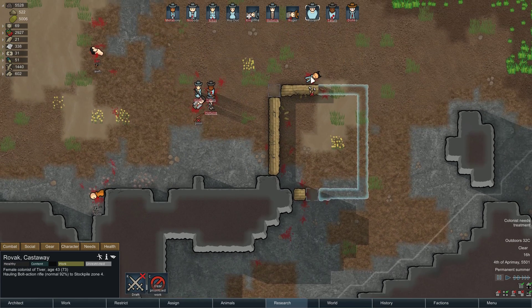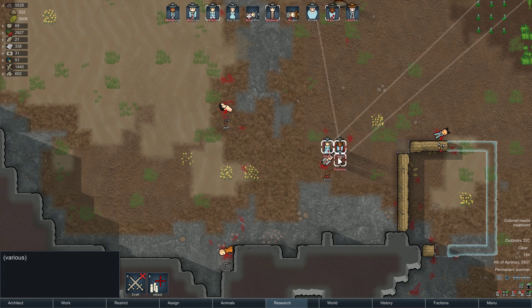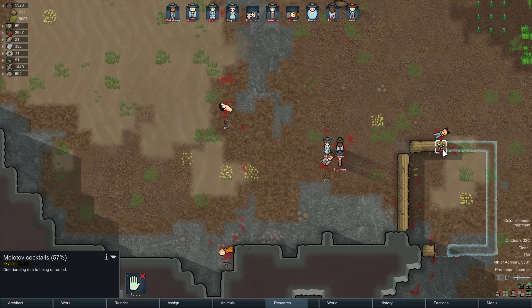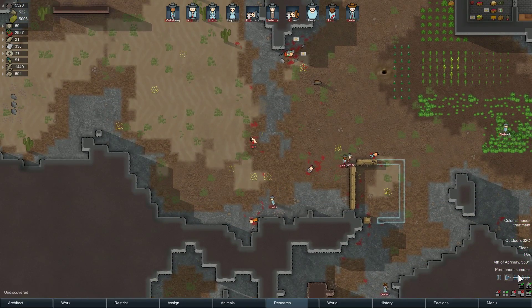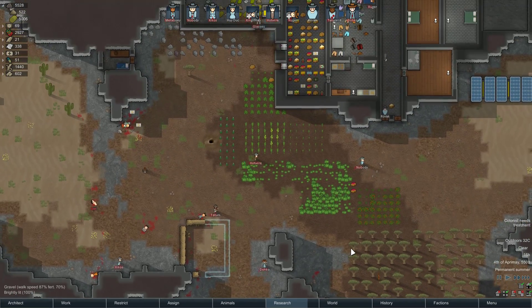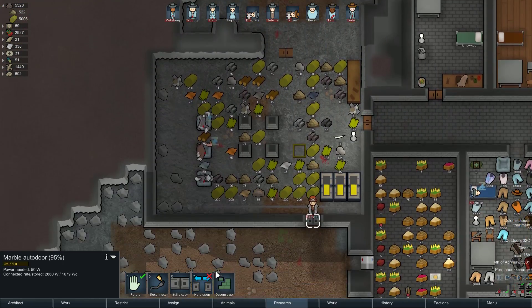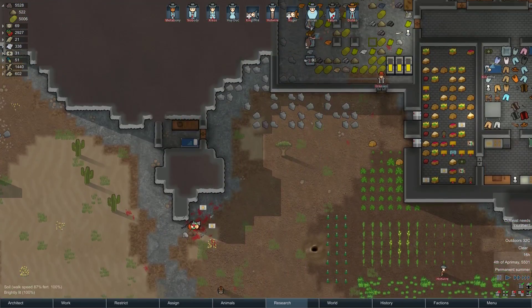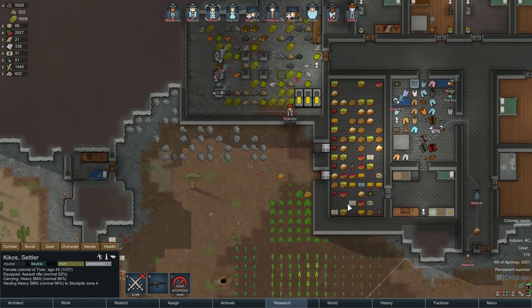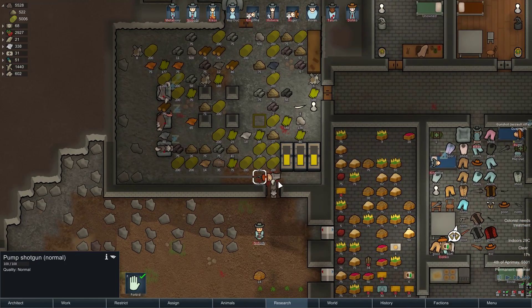Rovac, come here and haul the bolt action. Yep, you rescue. Let's go ahead and haul. We have all these guys, so we'll strip them. This needs to hold open — don't hold this open anymore. There we go. We got a nice normal pump shotgun. Awesome.